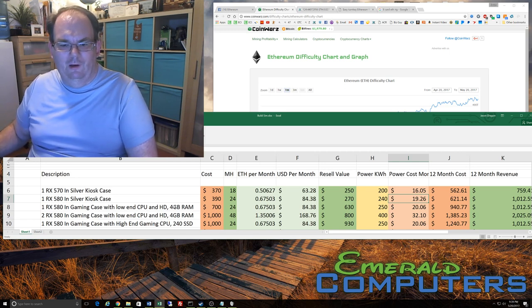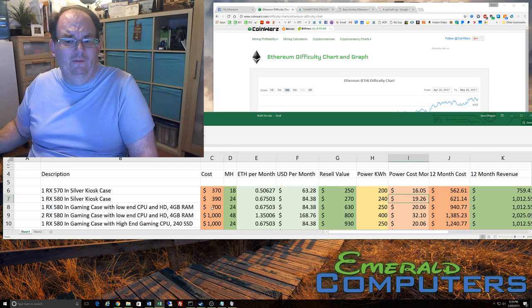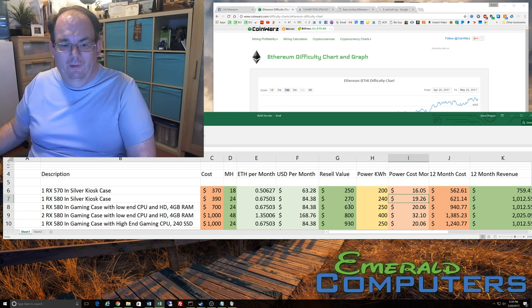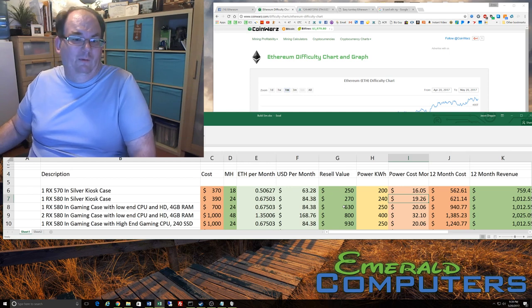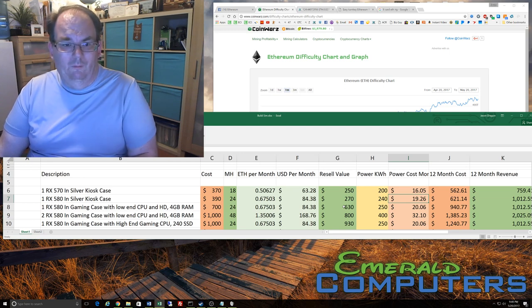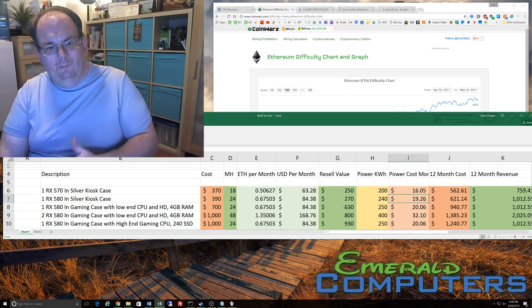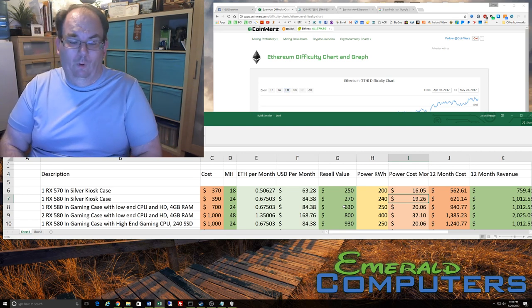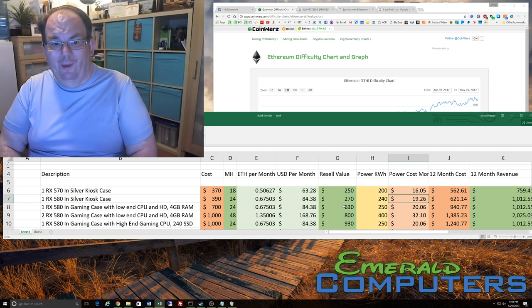We're still going to go with a low-end CPU, low-end hard drive, and 4 gigs of RAM. To build a system like that you're looking at $700. The silver kiosk computer doesn't look so pretty so you're not going to be able to resell it for a lot, but this gaming case one you can resell for probably $70 less than you paid for it. So far I have consistently sold mining rigs and I will tell you every mining rig I have sold so far I have sold for more than it cost me to build.